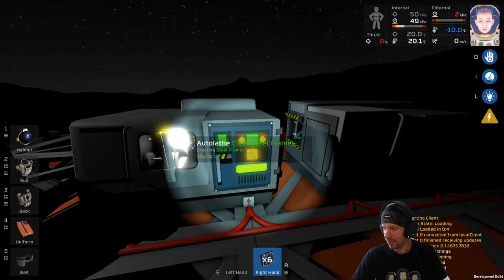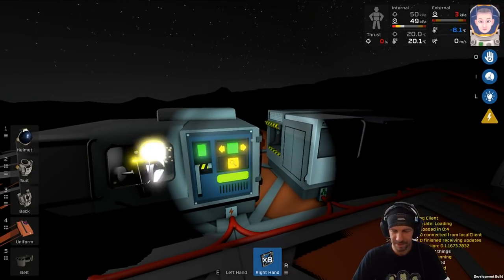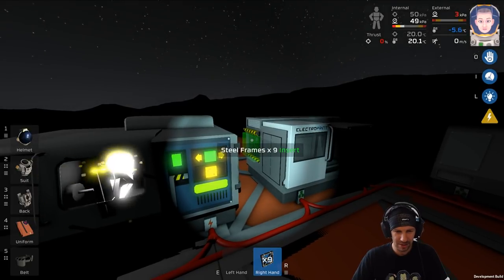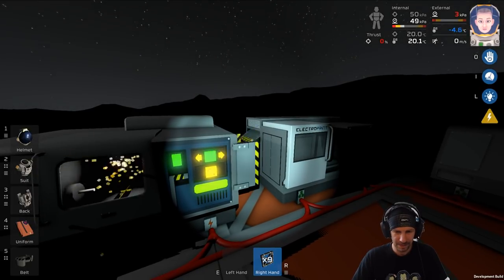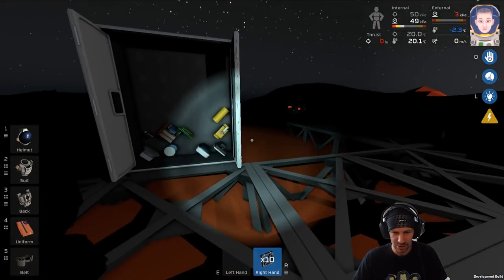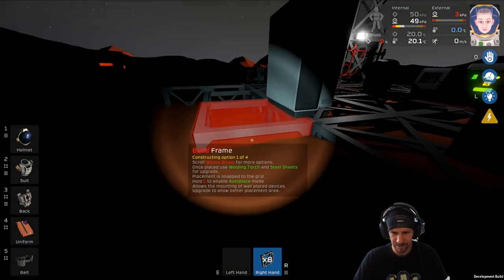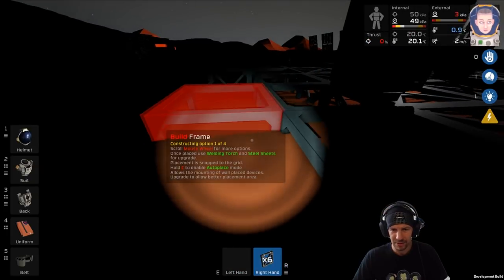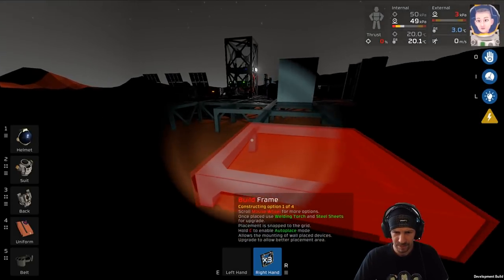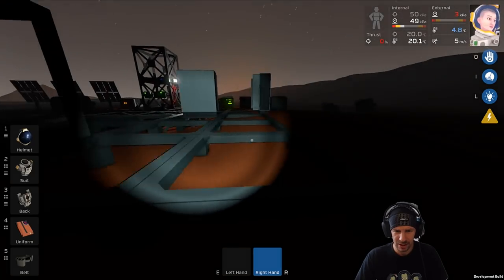You can use silicon to mine nitrogen - that I didn't know, thanks for the heads up, that's a handy tip. Steel frames, that's enough then we'll need to go into steel sheets. But for now let's keep constructing steel frames. I want to build here - this should be my gas capture room hopefully. I need two more frames.